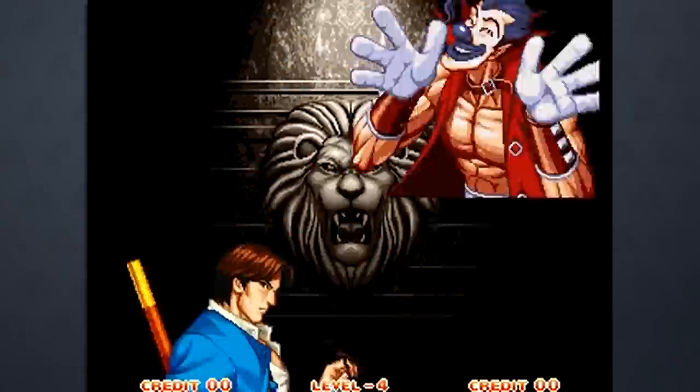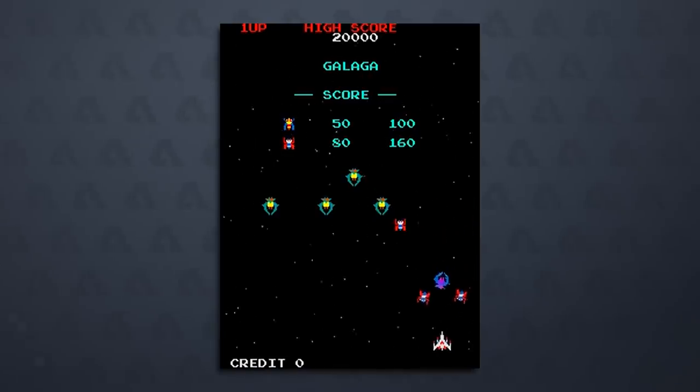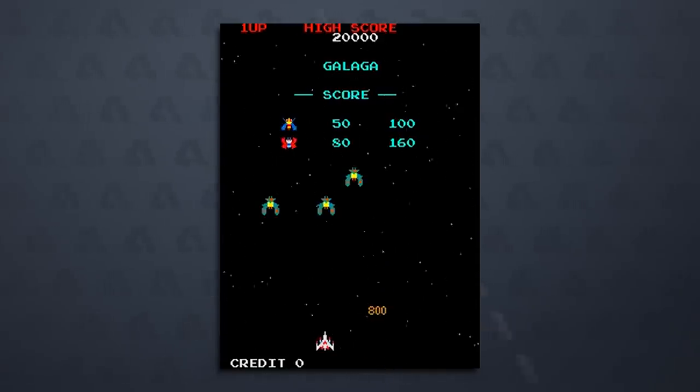What started as 8-bit chimes and sound effects to grab your attention slowly became more sophisticated as arcade technology got better. So while Attract Mode might have looked a certain way in the 1970s and early 80s, by the end of the 80s, arcades began to look and sound much more impressive.